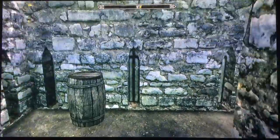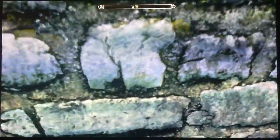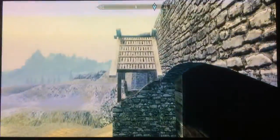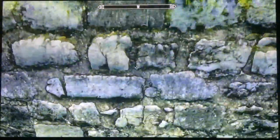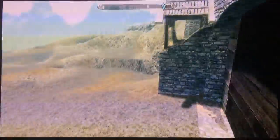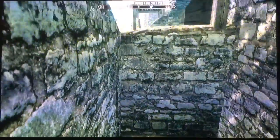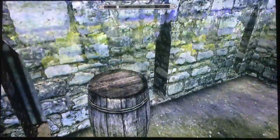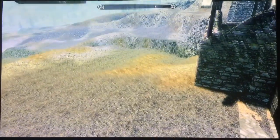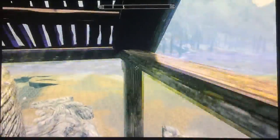What you guys want to do is jump on that barrel and then jump up there. Press Y to jump up to the barrel and then press Y out here and you'll actually make it. It doesn't always work — it'll take you a couple of times. Let's see if I can do it. I've gotten it on the first try a couple of times. There you go.